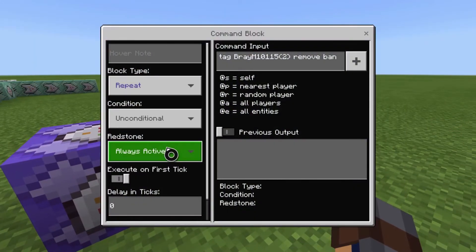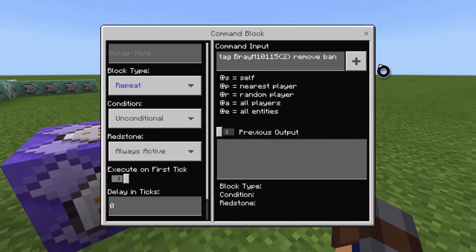And if you want somebody to be unbanned, you literally just tag them with the remove ban when they try to join.